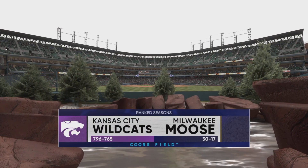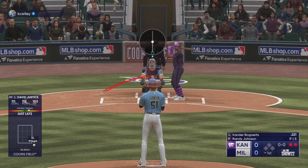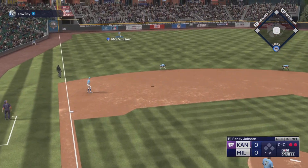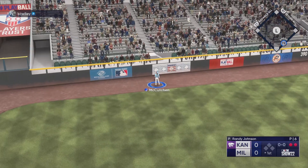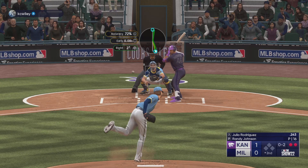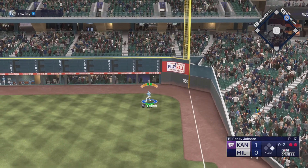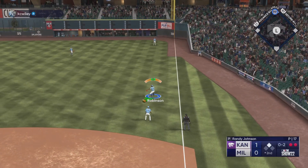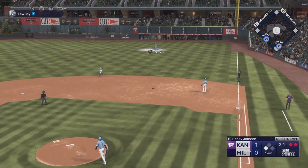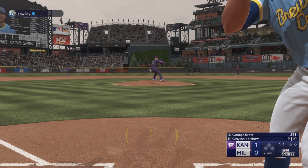Going into the next game, our opponent has played over 1,500 ranked games — I'm not sure I've seen someone play more ranked games than that. So he's going to be experienced, and he still has a winning record. He starts this one off with a huge home run to put himself up 1-0. In the second inning he hits one hard again, barely stays in the park — it's off the top of the wall. 99 speed for Julio Rodriguez, but we do hold him to a double. We get out of the second inning still only down 1, so a reasonable deficit.